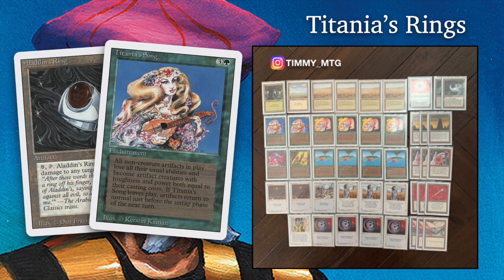Aladin's Ring is a classical artifact that is basically unplayable. Cast it for eight, and if you pay eight and tap it, it can deal four damage to any target — not even eight damage, just four. So if you want to play it and activate it in the same turn, you need 16 mana. Insane, right? But in this case, I want to play it as an 8/8 for eight — and then it sounds a lot better. An 8/8 for eight with no drawbacks. Amazing in old school magic.